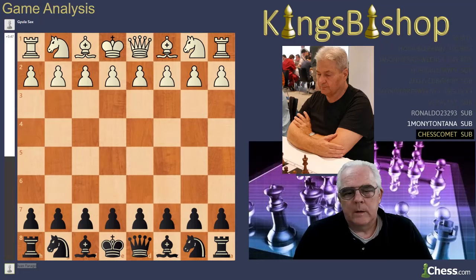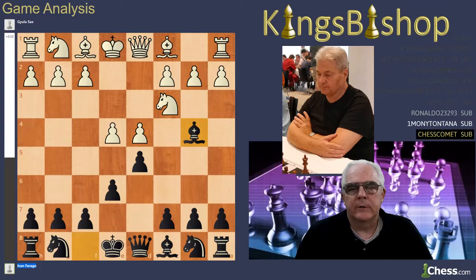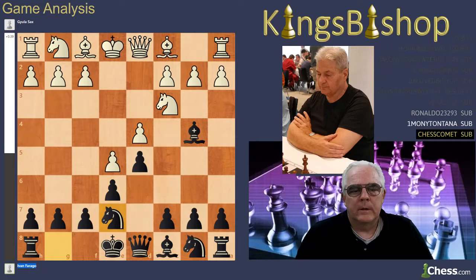So the big Sachs attacks! Sachs played pawn to e4 and Farrago played the French Defense with pawn to e6. Then pawn to d4, pawn to d5, knight to c3, and bishop b4 — the Winawer — and the advanced variation.